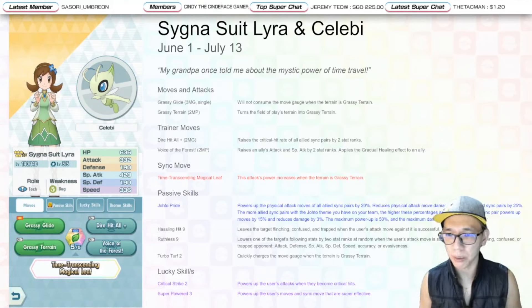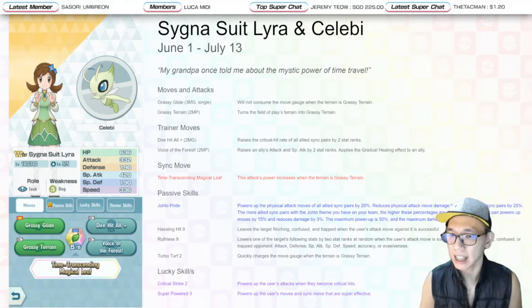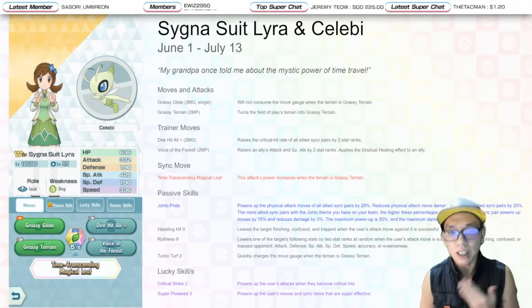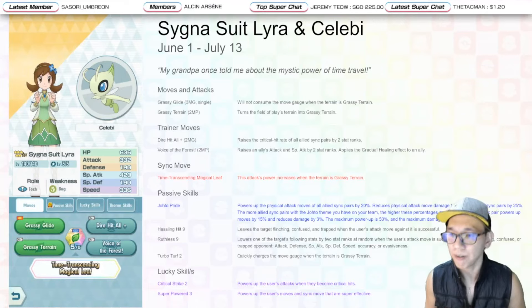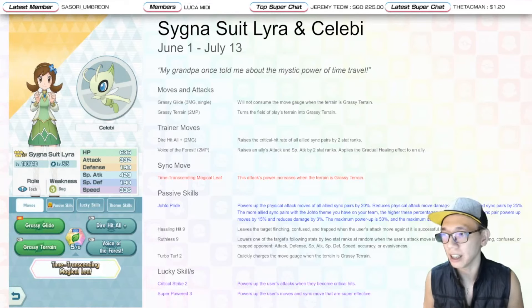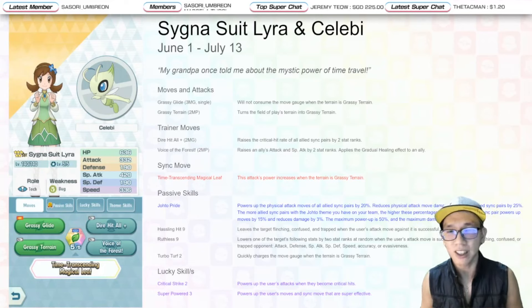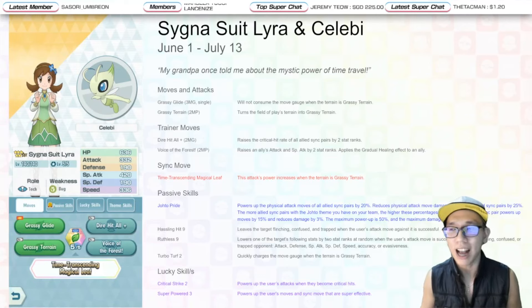In terms of her stats, she has a 420 Special Attack stat and a 332 Attack stat. Her Attack stat is used for Grassy Glide, her physical attack move, while her Special Attack stat is used for her sync move — Time Transcending Magical Leaf — which has a built-in multiplier when the field is Grassy Terrain. This is the very first sync pair that can bring in the Grassy Terrain field effect. The first time we saw Grassy Terrain active was with Tapu Bulu as an opponent, and now we have the first sync pair that can use it: Cygnus with Lyra.